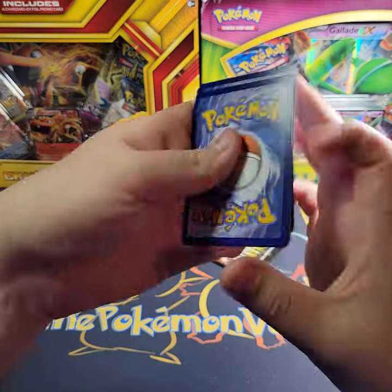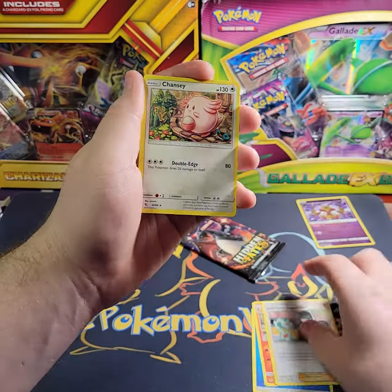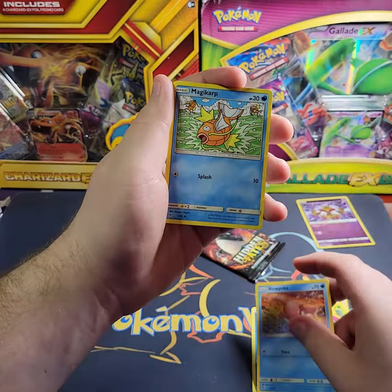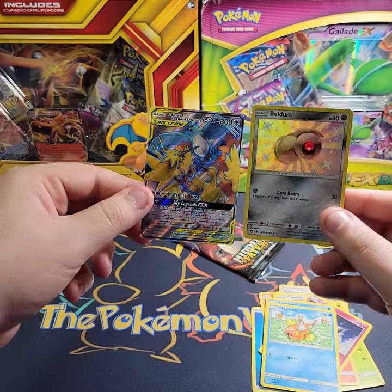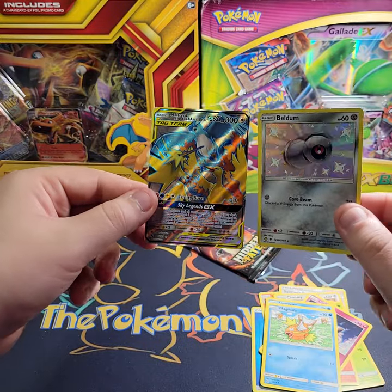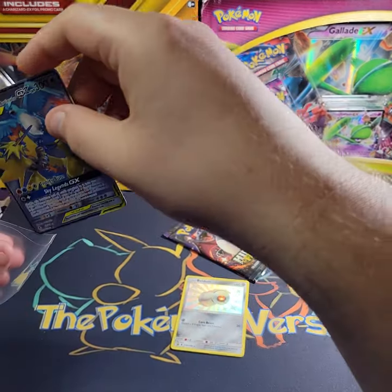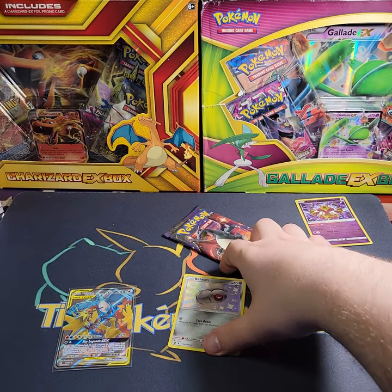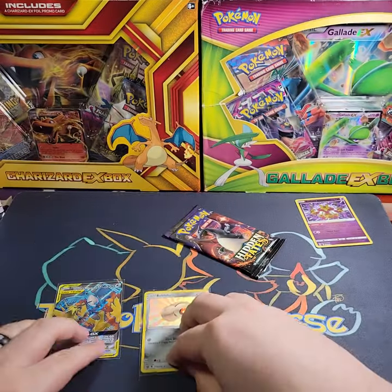One, two, three, four — water energy, Sabrina's Suggestion, Charmeleon, Chansey, Paras, Charmander, Clefairy, Slowpoke, Magikarp, shiny Beldum, and the full art birds — Moltres, Zapdos, and Articuno! Double banger, let's go! I'm glad it's not the regular GX, this one's the full art. I will absolutely take that, and shiny baby Beldum — I will absolutely take that as well.